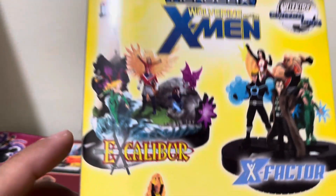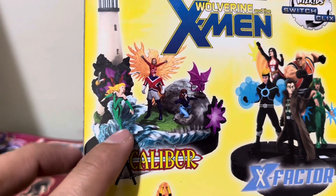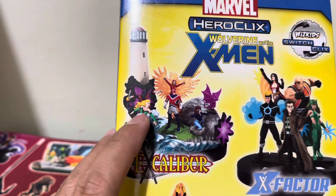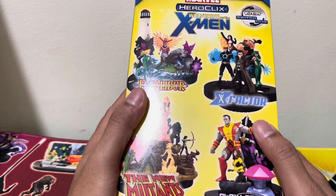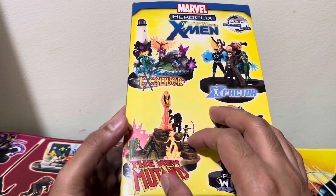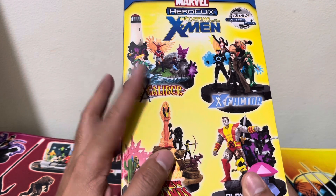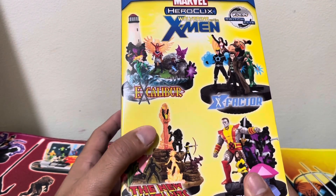This one was released in 2013, and this specifically contains the Excalibur Team Base. You can see Captain Britain, Megan, Phoenix, Shadowcat, and Nightcrawler — and of course, Lockheed is also here. We'll be making this one for this particular video. This will be part one of, I think, a seven-part video series.